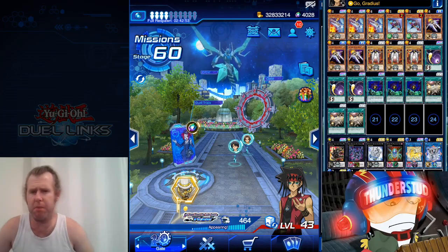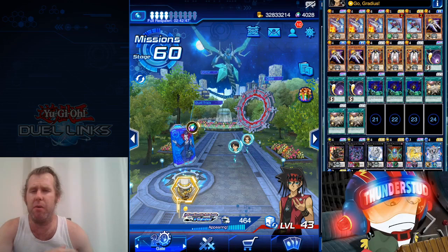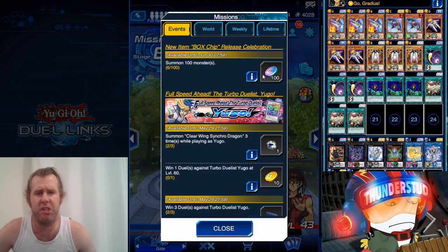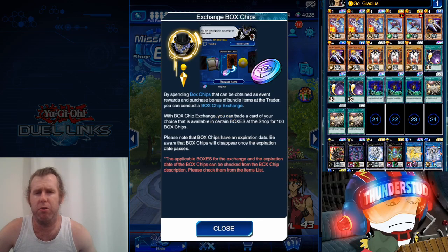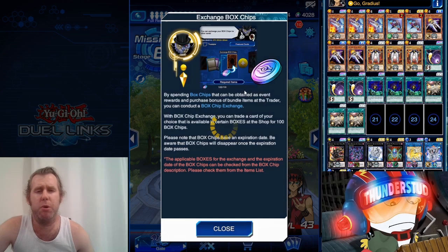Hey guys, ThunderCet here. We're gonna pause for a moment and do a little box opening — not a big one, just a mini box. There's also a new item called Box Chips. By spending Box Chips obtained as rewards from events and purchase bonuses of bundle items from the Trader, you can conduct a Box Chip Exchange. You can trade a card of your choice available in certain boxes at the shop for 100 Box Chips. Note: Box Chips have an expiration date. I got 100 of them — you can get 100 more by summoning.